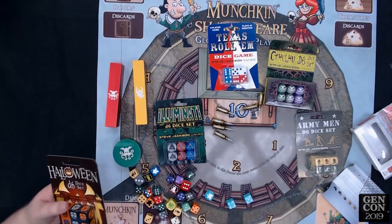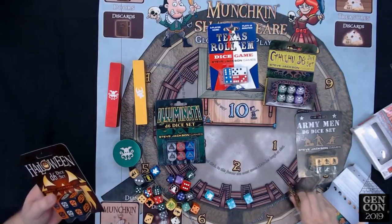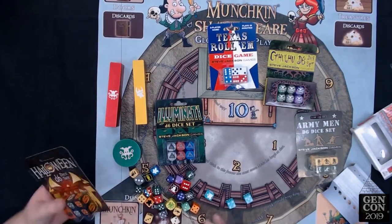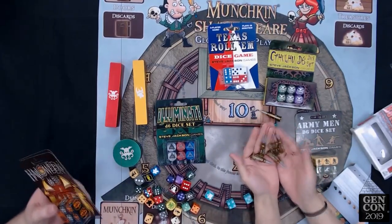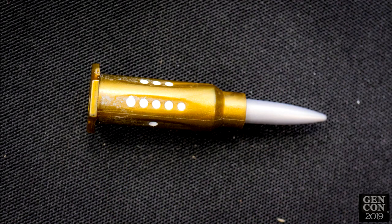Steve's designed a game that uses a dozen of these bullet dice — Z-Shot — which will be out in the September/October timeframe, just in time for Halloween. The bullet dice set is $9.95 for six, or the Z-Shot game with the cup, rules, pad, and 12 dice is $19.95. So it's like buying two sets of bullet dice and getting a free game. The great thing about these is they don't roll off the table because they've got a hex base at the bottom — they're always going to stop really nicely.